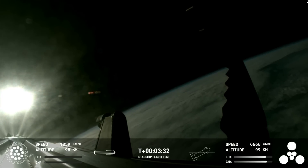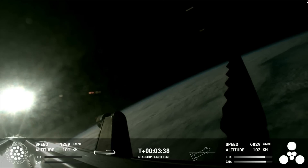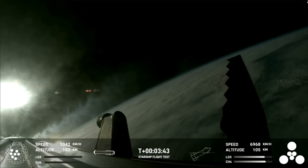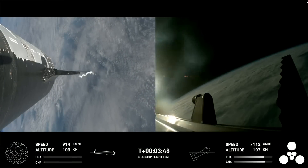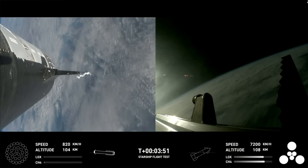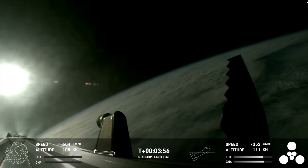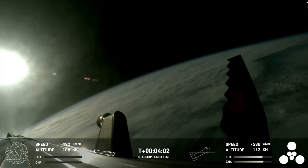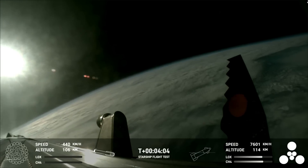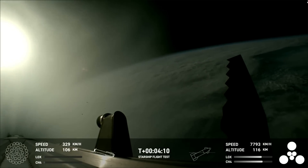Ship avionics, power, and telemetry nominal. The second stage — the ship — everything looking good, nominal. First stage is currently performing the boost-back burn, expecting that to last about one minute. That boost-back burn propels the booster back towards the coast, taking it to a landing in the waters of the Gulf of Mexico. We're only using the Super Heavy booster's 13 center engines from here on out. Those are the ones that can gimbal — they move and change direction in order to steer the first stage back to Earth.